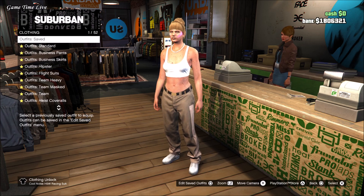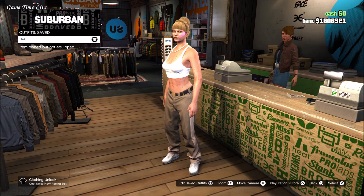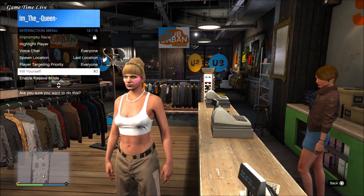Make sure that you save this somewhere — I just saved it in the first slot. Then you can do the outfit transfer glitch. Open up your interaction menu and hit kill yourself.